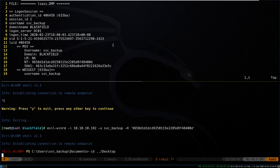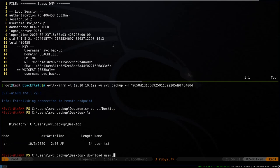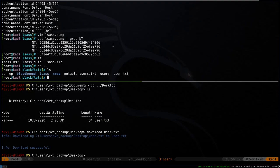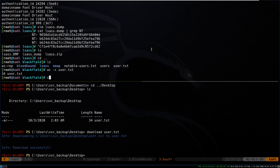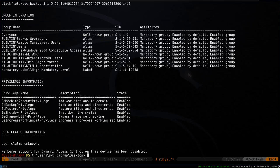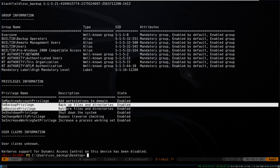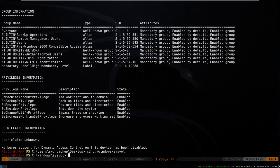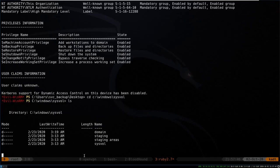Coming back to the desktop we download user.txt — and that's user.txt. To escalate to root we start by looking at our permissions with whoami /all. We can see we are a Backup Operator and we have SeBackupPrivilege. As a backup operator you can normally move and change important files. So we head over to C:\Windows\SYSVOL.